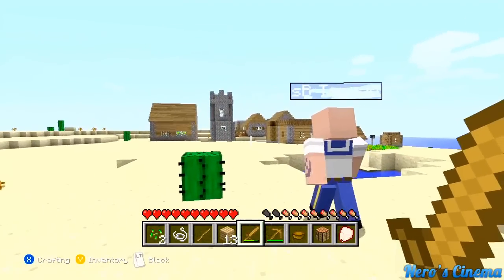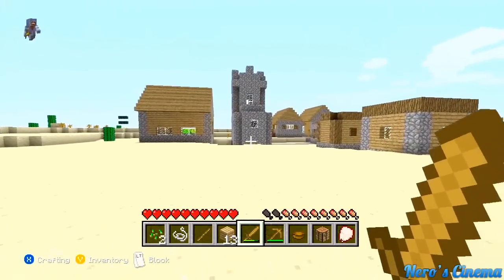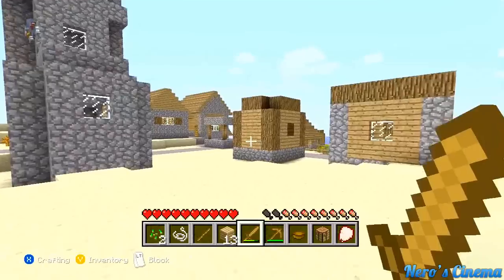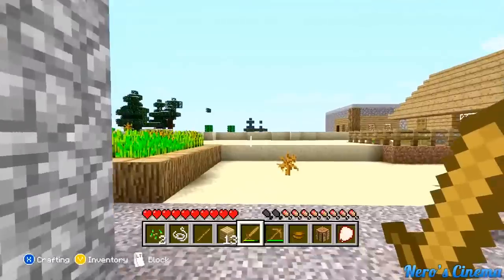My goal throughout this video is to show you guys some of the stuff in the update. Obviously I can't share everything, because I honestly haven't found everything. For example, I'm yet to find a single mineshaft. I found tons of ravines, but no mineshafts. I found a bunch of NPC villages like this, but no mineshafts.